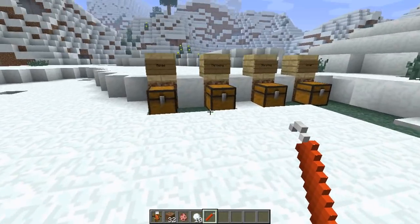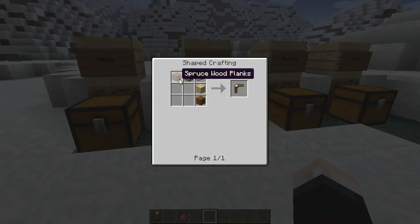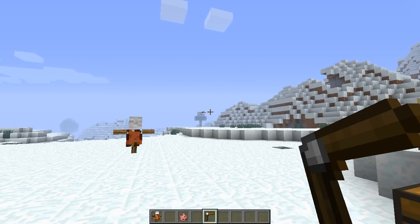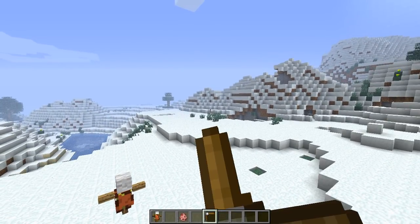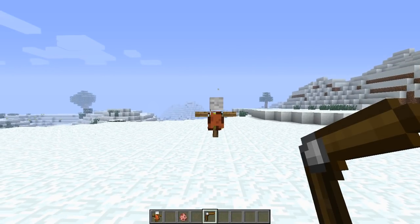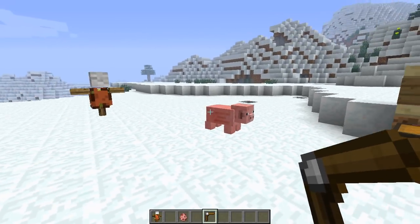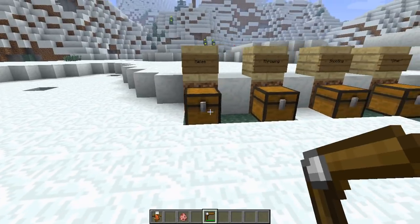Next up is the boomerang, which needs four different types of wood — any types you want — plus a piece of iron. It works like a bow and arrow: charge it up, throw it, and it comes straight back to you. The 3D animation looks really nice. You can hit the training dummy or other mobs with it, and it returns after each throw.